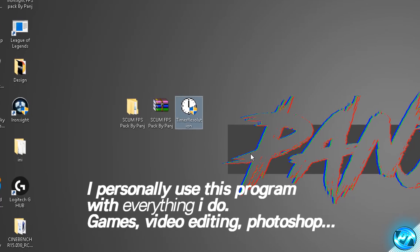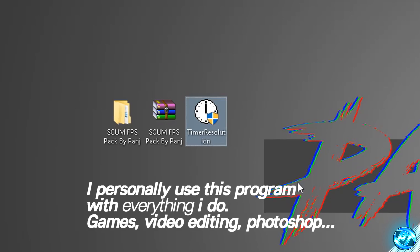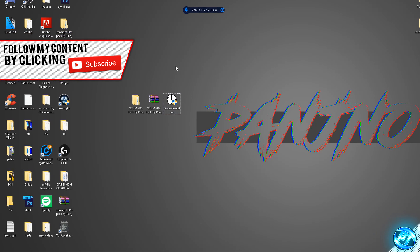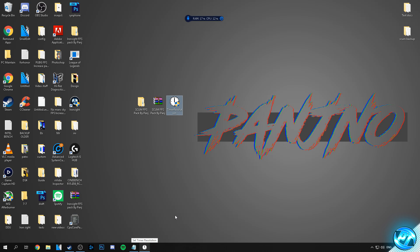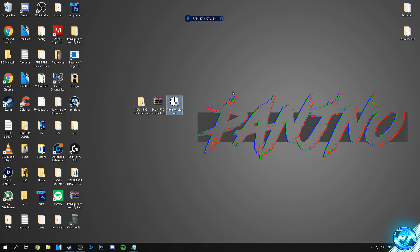Time Resolution allows for better frame rates, lower frame times and lower input latency, giving you a much snappier, faster, responsive experience. So when you're about to play your game, simply go to the Time Resolution application, double-click on it, select maximum which sets the lowest input latency possible, then minimise the program but ensure it is still running. Boot into your game and play for however long you wish. Once you're done playing, bring the program back up, select default to set the normal value, and exit. I've yet to see a PC not get benefits from using this.